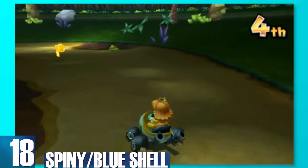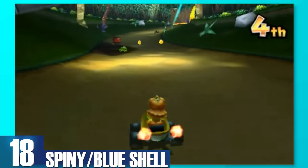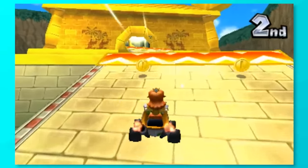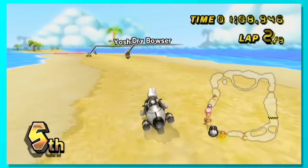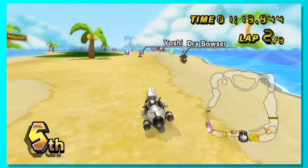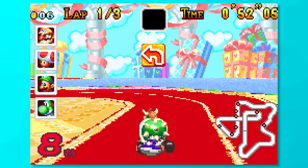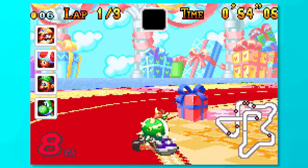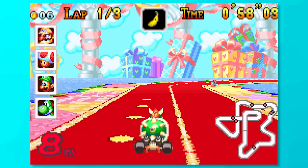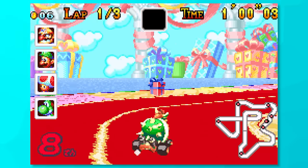18, Spiny slash Blue Shell. Here's another item that's extremely hard to categorize because of how much they've changed per game. The Spiny Shells go for the player in first place to help balance out each race, but they aren't always the most useful unless the shell stays on the ground. So if you're in eighth place and get the shell, you want to be playing a Mario Kart where it stays low to the ground instead of just in the air, so it has the potential to hit other players.